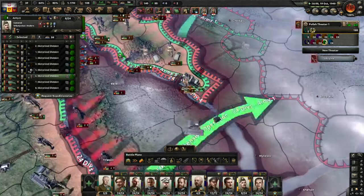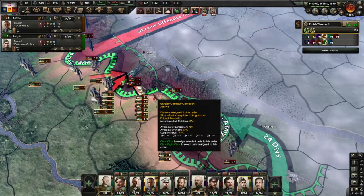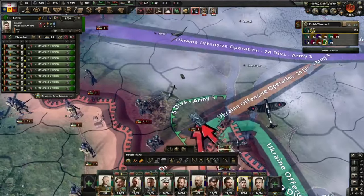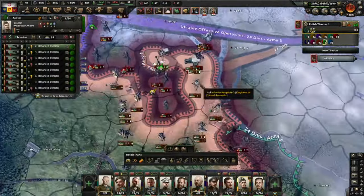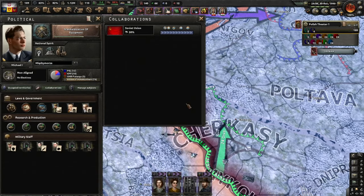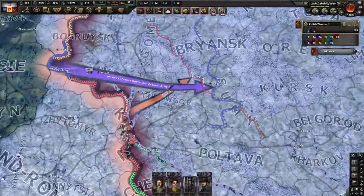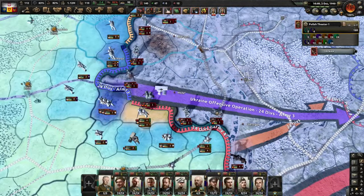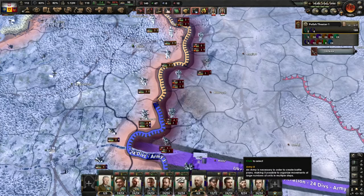Soviet Union demands Bessarabia. No. Free Kiev — I don't mind if I do. Let's snake some troops out of their supply zone. We have 100% collaboration in the Soviet Union. That means we probably just need to reach Stalingrad, Moscow, and Leningrad and we should be fine. It seems a long way, but once you chip away enough troops you can pretty much drive there. I want this supply hub up here — this is difficult terrain and rivers — so we'll punch in through over here. Should be able to do that even in winter.